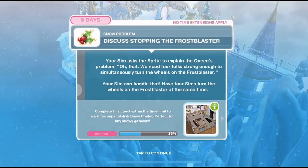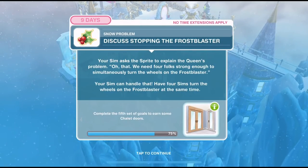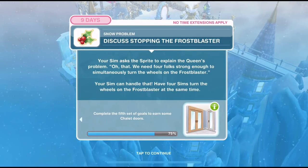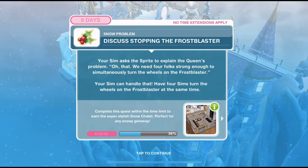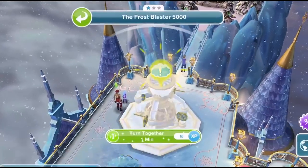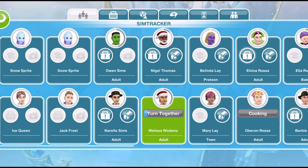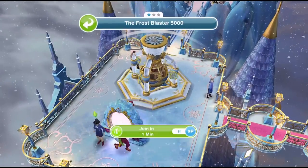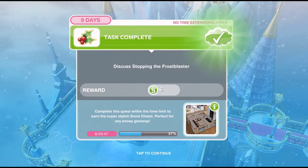We've finished talking to the sprite. Now we need to discuss stopping the frost blaster. Your Sim asks the sprite to explain the queen's problem. We need 4 folks strong enough to simultaneously turn the wheels on the frost blaster. Have 4 Sims turn the wheels on the frost blaster at the same time — turn together for 1 minute. We need to bring over some more Sims to join in. We've got 4 Sims working on that, and it just completes automatically — you don't have to wait for that to finish.